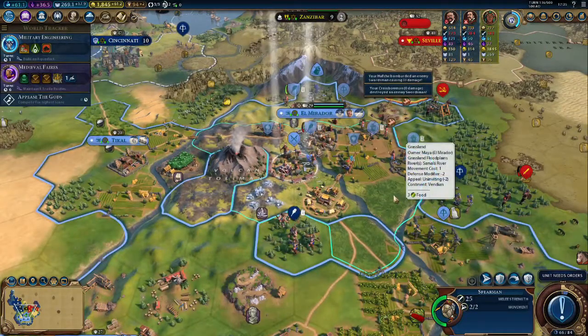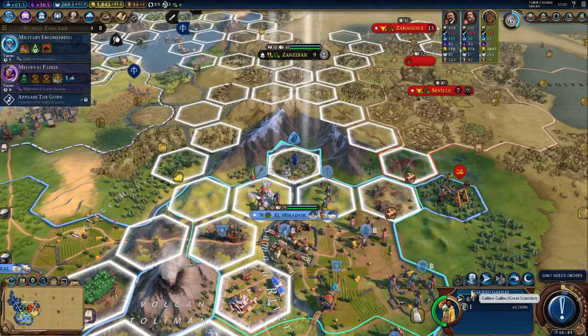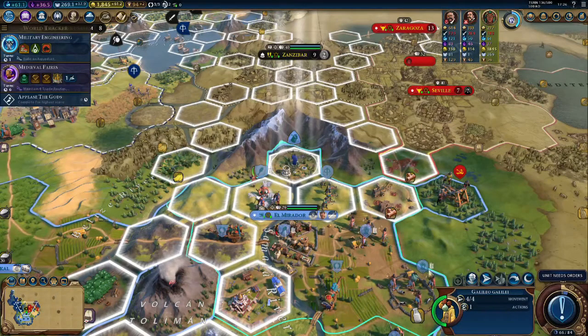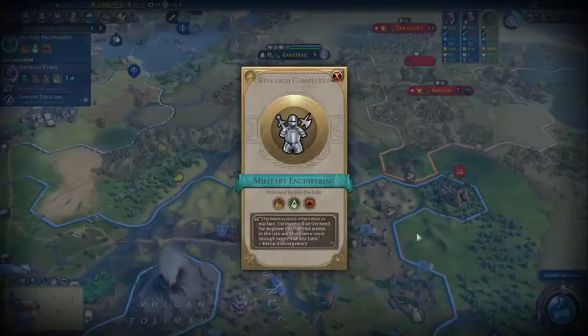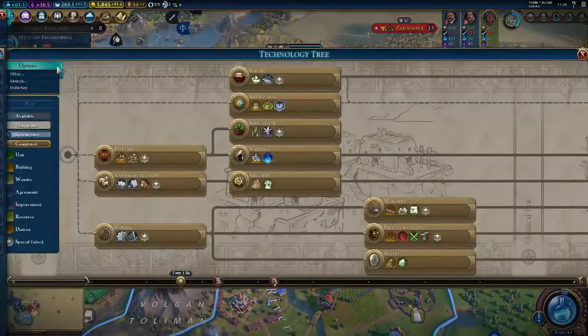He's really trying to get into my territory. We got Galileo up here, who gives us 250 science for each adjacent mountain tile — which is one, two, three, four. So that's a thousand science! The more science the better. Which means I'm going to push a bunch of one-turn stuff through here. Perfect.